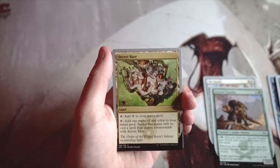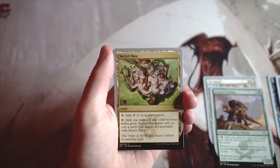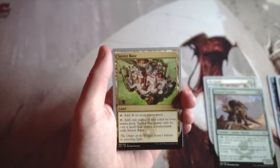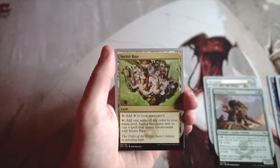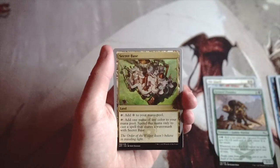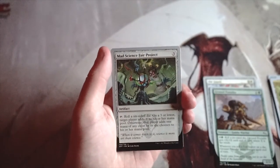Secret Base is a land. You can tap it for one generic, or tap it for one mana of any color that can only be spent on spells sharing a watermark with Secret Base. There's a cycle of these for each faction in the set. I don't generally like taking these in draft, but late in the pack if you're well sorted into a specific archetype and just need to flesh out your mana, it's great. It's not a first pick by any means.